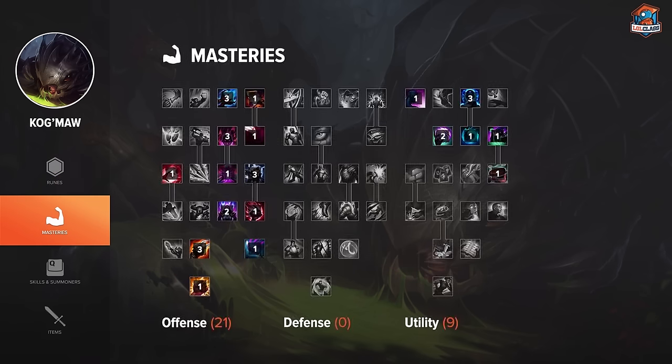For Kog'Maw I go 21/0/9 masteries. The only thing that's really out of the ordinary in the offense tree is that I do Spell Weaving, because Kog'Maw does a little bit of auto attacking as well using his W, and I think it does increase your damage output overall more than getting one more point in Archmage. In utility you can choose between Culinary Master for the biscuit or Runic Affinity for the buff time — it's really just personal preference. I prefer the biscuit, but if you like the longer blue buff time you should go for it.